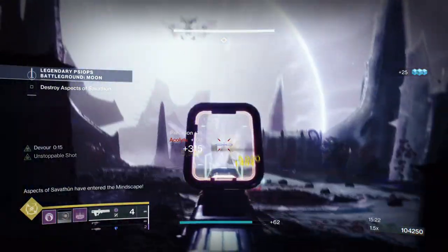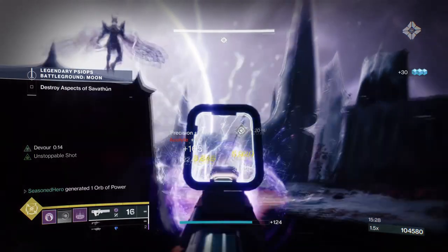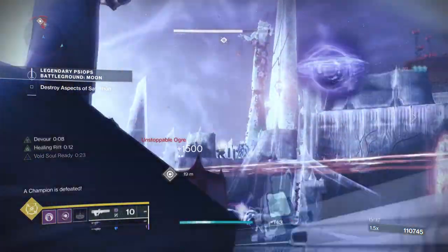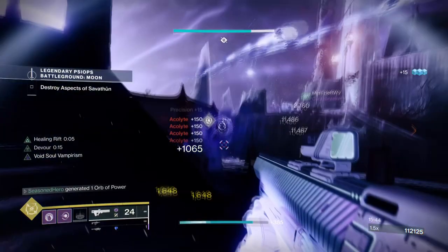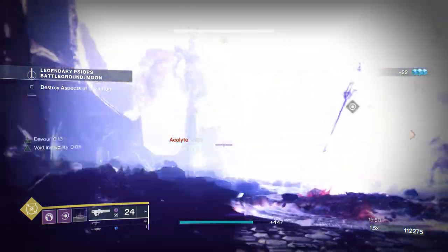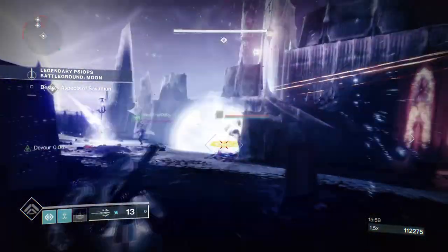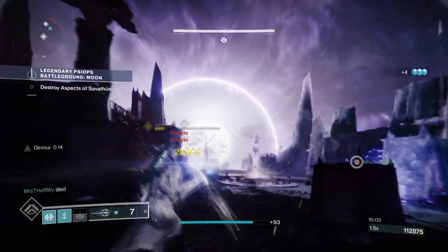In simple terms, the build can cause a lot of havoc when pulled off right, but you still have to play it safe as you're not invincible. You can stun yourself with your suppression grenades if you hit yourself with them, and getting finishers on combatants can be deadly if a hard-hitting target knows exactly where you are. In GMs you have to decide if the risk is worth it — it can help your team if pulled off correctly, but if you mess up you lose a revive. I personally believe keeping this to Master-level content is the best way to play, as that's where the build feels most at home. If you want to push into GMs, by all means try it — just be aware of the environment.